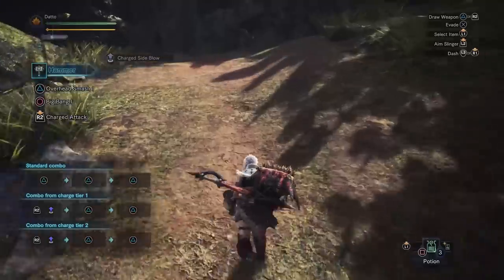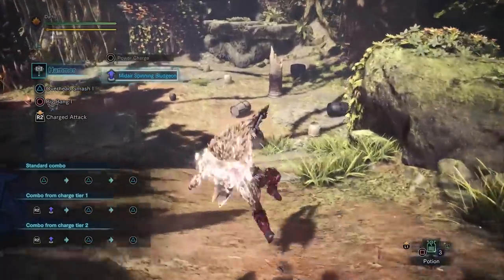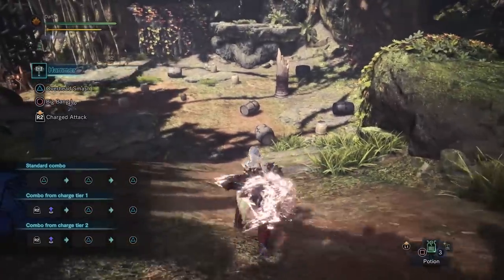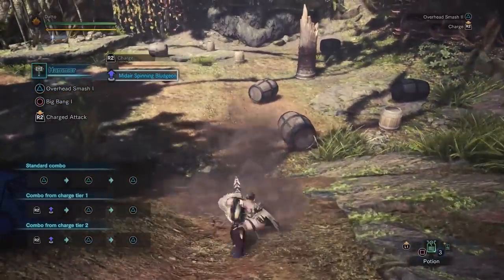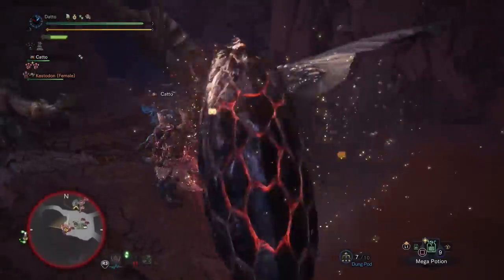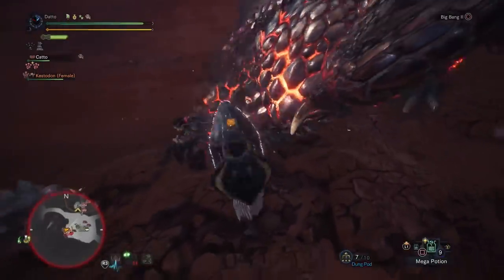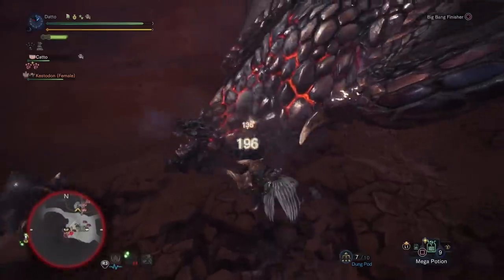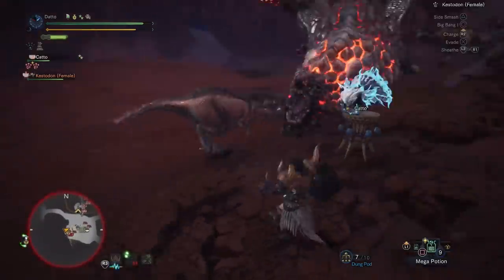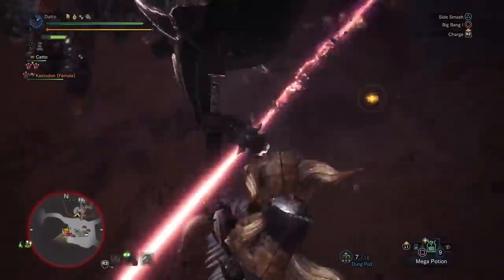The last move to know about is your sliding attack. Hold down R2 and then slide down a slope — when your character goes into a slide animation, that's how you know you're doing it. Release R2 to turn into a spinning lunatic with every spin registering a hit on a monster. When you land, you'll end with a heavy, high-damage blow. This is also good to use for trying to mount a monster, which is why as a hammer user you should always try to fight on slopes whenever possible. It's pretty quick, deals tons of damage, and you look like a badass while doing it.